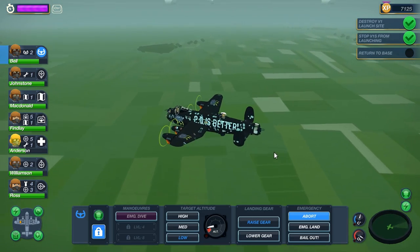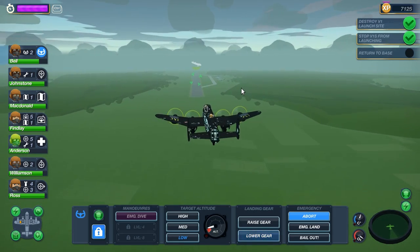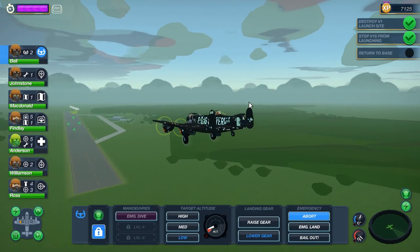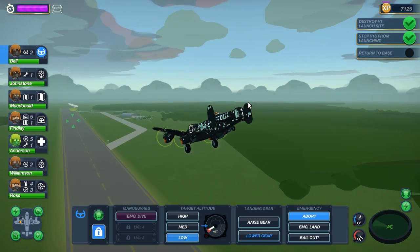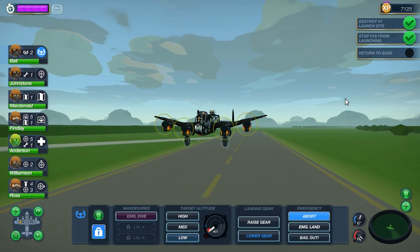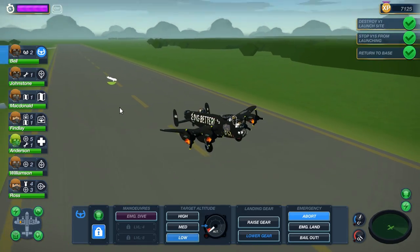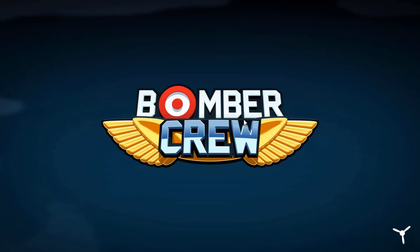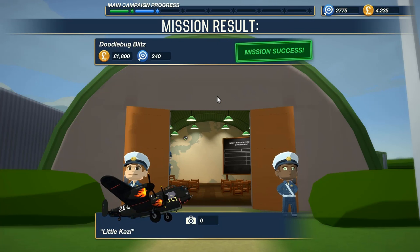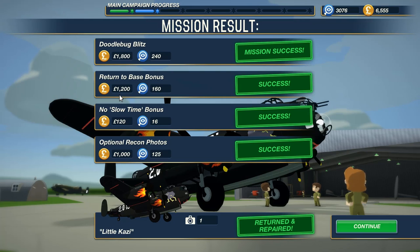Otherwise you will just crash onto the tarmac. Let's go in for our descent. It looks like a completely successful mission — we are coming home victorious. We will return heroes. We stopped London from getting bombed and we even managed to get a magnificent photo. We have arrived. Bomber Crew — mission results. Mission success.